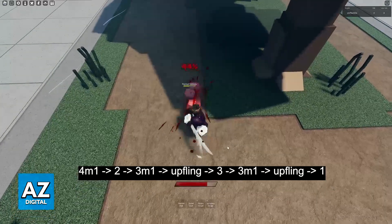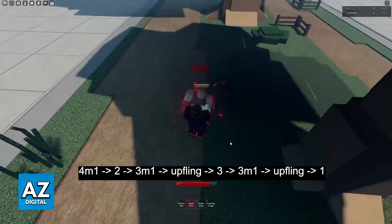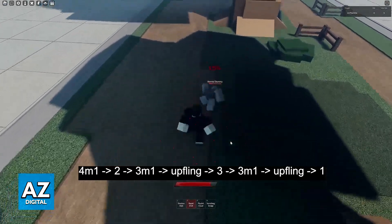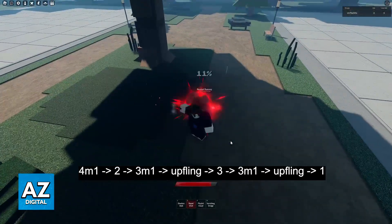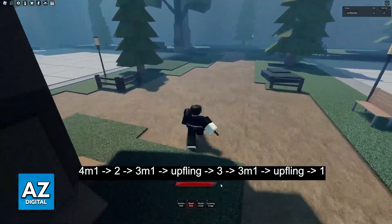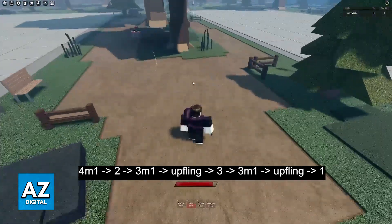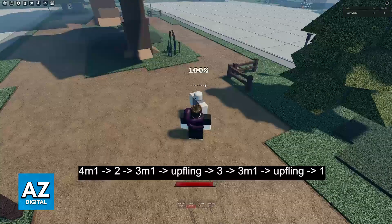So basically do 4 M1s, and on the last one do your Rapid Shot. Now do 3 M1s and then finish with an up fling — so it's gonna look like this. After the up fling you will be able to use Playful Chord, but of course you will do this all together.